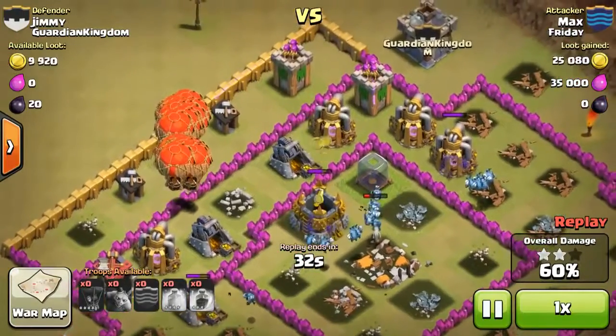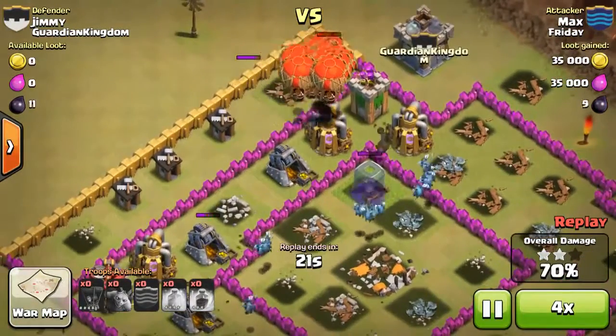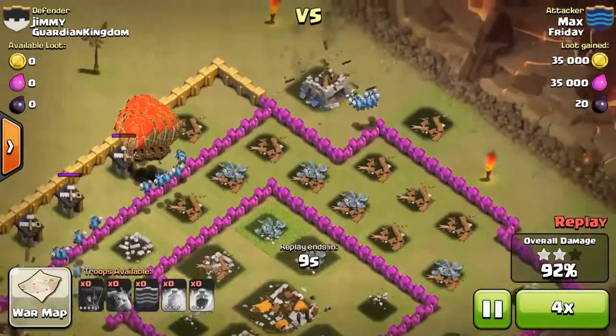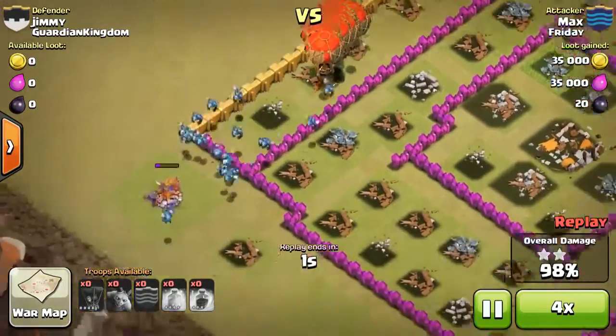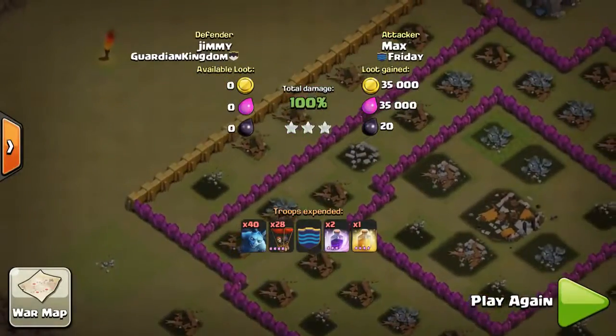So now the Minions are just super slow, I'm just going to speed it up a bit. The Minions are the ones that are supposed to help take care of everything else after the Balloons take all the damage. And here we go — a nice 3 star.